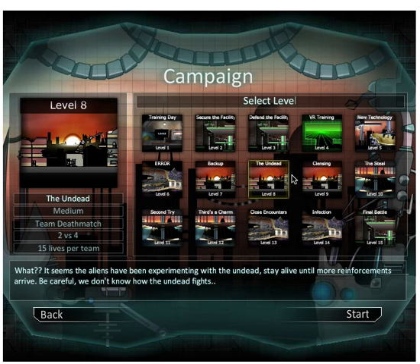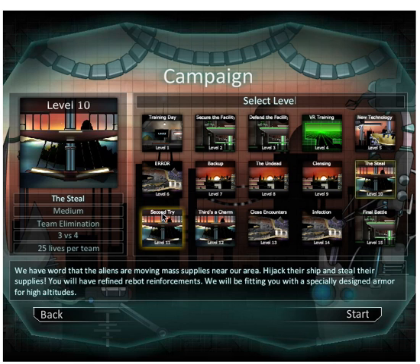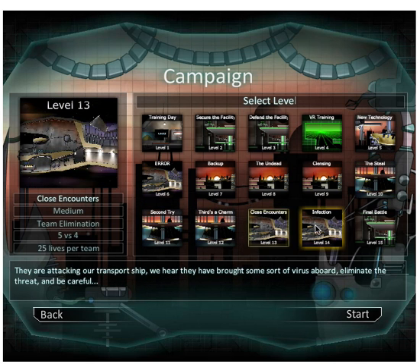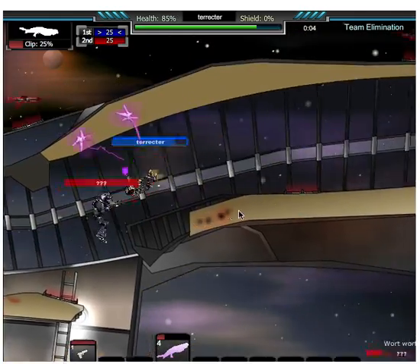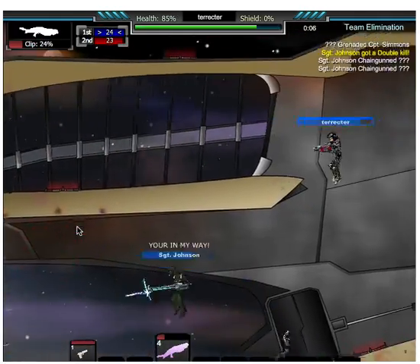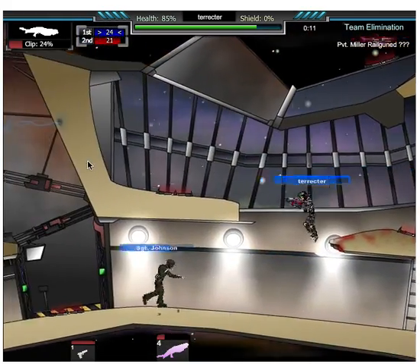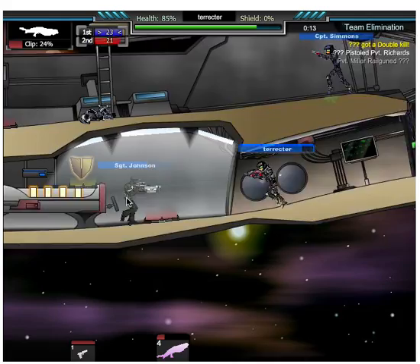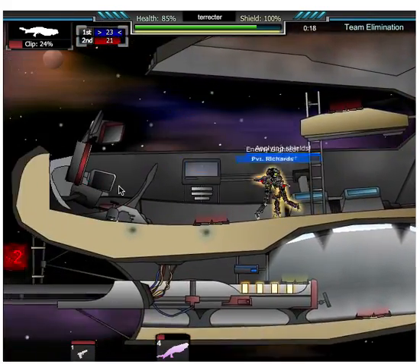Now we're going to move on to a medium level — we'll go Close Encounters, the hardest medium there is. We spawn next to this gun. We are on a team and we're losing. I kind of like it better when I'm on my own team normally.